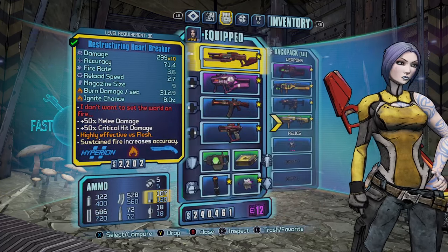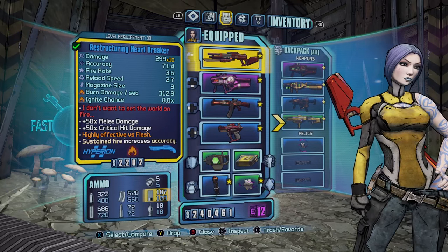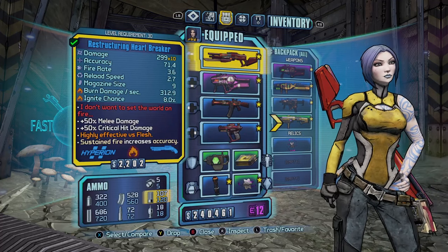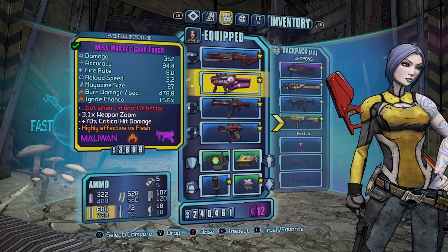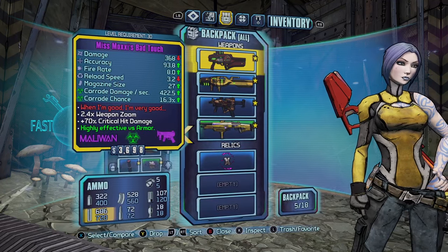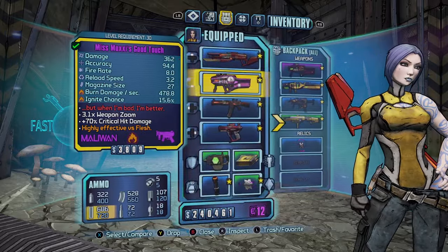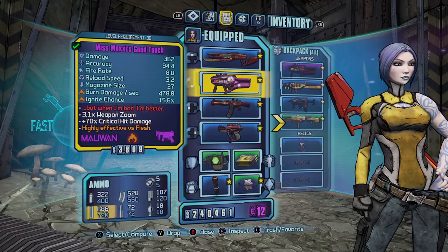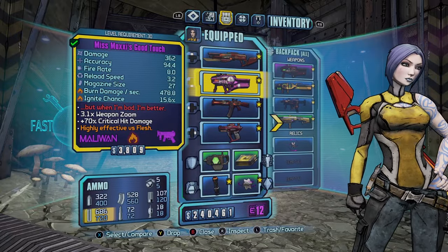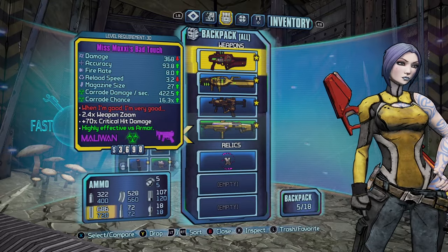So you can pretty much start the game with all of these guns at level 30 before you even get into True Vault Hunter mode. You've got the Heartbreaker, which is a really good Hyperion fire shotgun — it also increases melee damage if you want to do a melee Zer0 build. I've got Miss Moxxi's Good Touch, which you can get from tipping her, and also the Bad Touch on the corrosive side. These two are really good guns, especially in normal mode and True Vault Hunter mode. You just have to reset the game — save and quit, jump back in, and tip her again to get the Bad Touch as well.